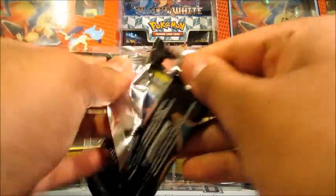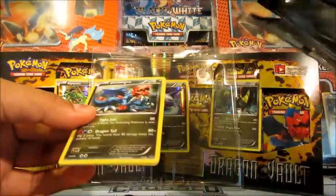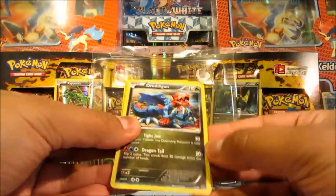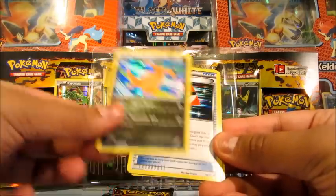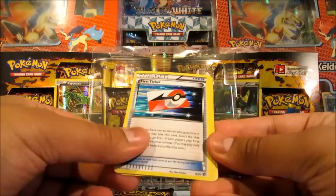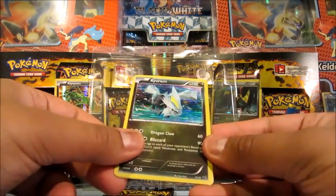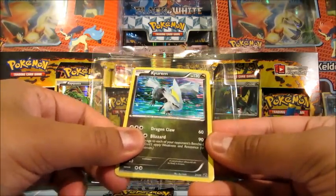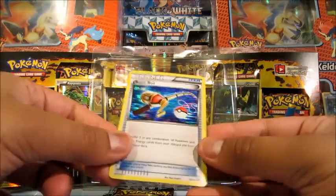All right, we'll go for Druddigon — the last promo that I need. If anybody has Druddigon the promo, then let me know. And in the Druddigon pack, we get a Druddigon. We've got Dragonite 2, which is awesome. The first ticket, which is wicked. Another Curum Secret Rare — that's fantastic, that's really cool. And a Super Rod Hover there as well. That's awesome.